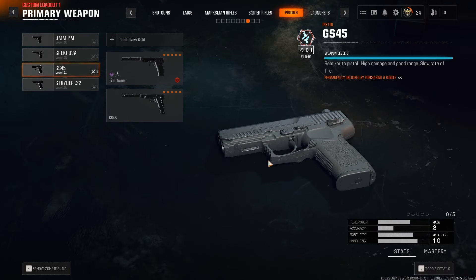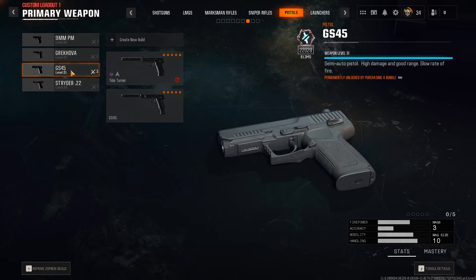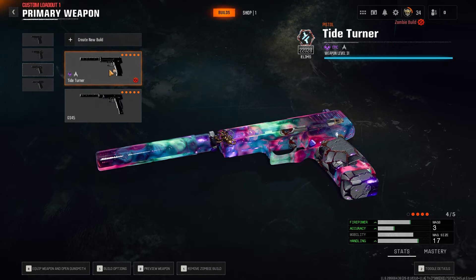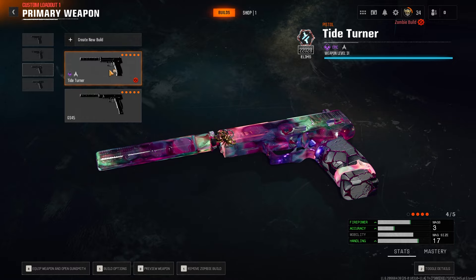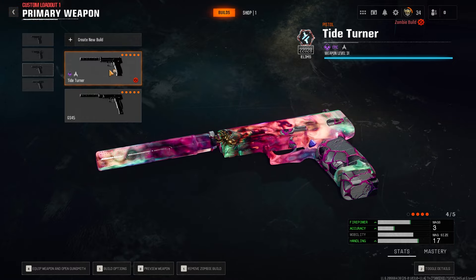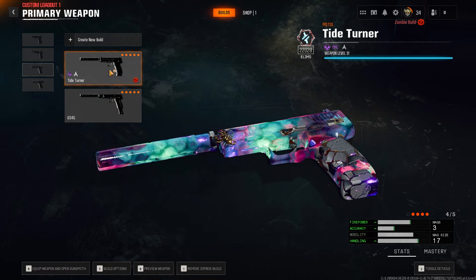The only other weapon that might be a problem is the GS-45 pistol, because when you pack-a-punch it, it does explosive damage and kills your enemies. Getting headshots with this is very difficult, so you will have to not pack-a-punch it, and instead raise it to legendary difficulty and play lower rounds. I'll explain shortly.